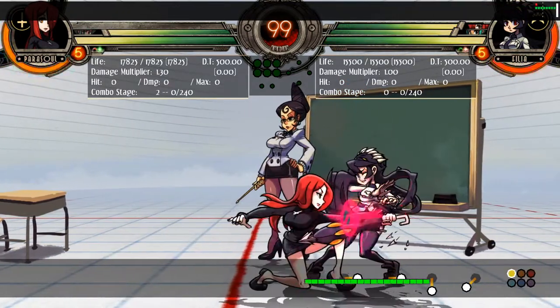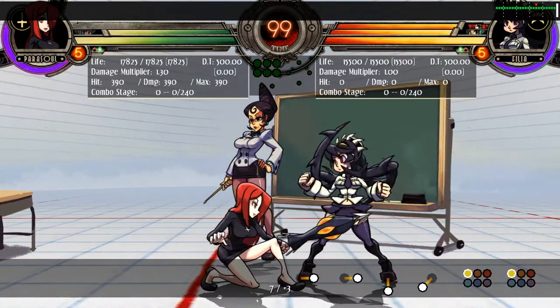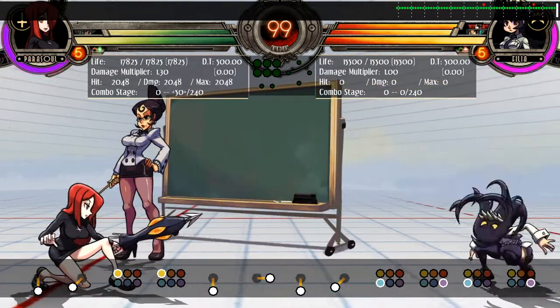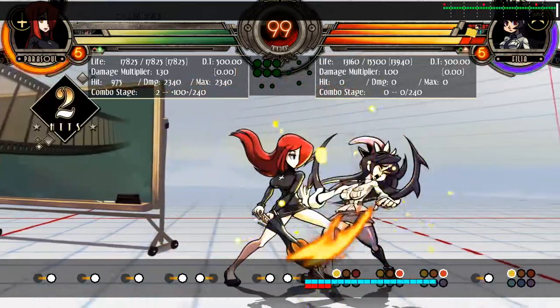I recommend finding a few frame traps and chains with your character. This will make your offence varied and much harder to predict. These are still completely blockable by your opponent, which leads me onto my next segment.